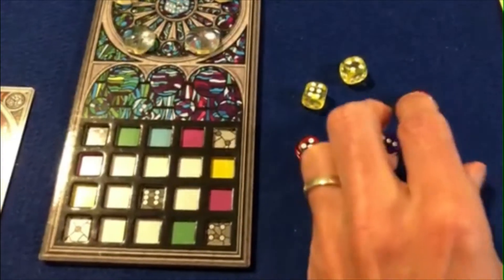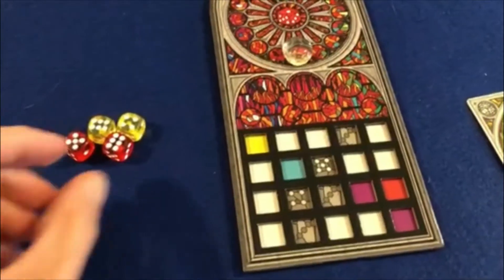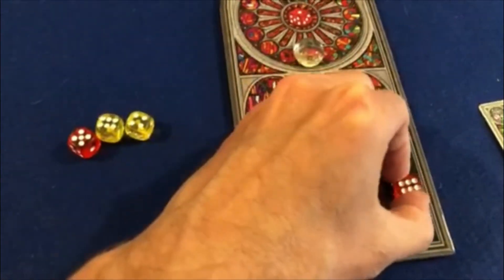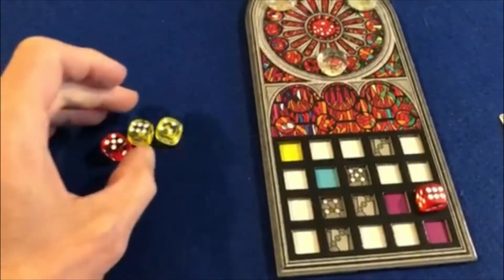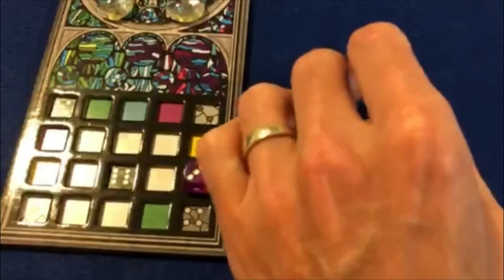First player rolls the dice. First player picks a die and adds it to their window. Second player does the same, continuing until the last player picks. The last player then picks a die and adds it to their window. Penultimate player does the same, continuing until the first player is picked.